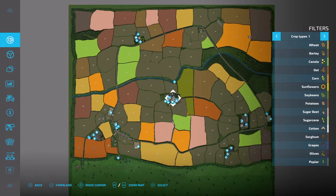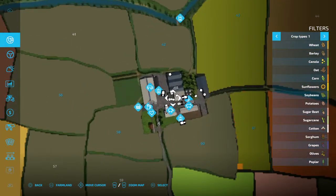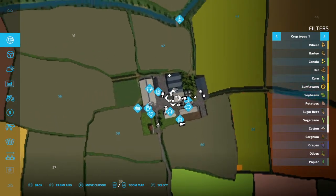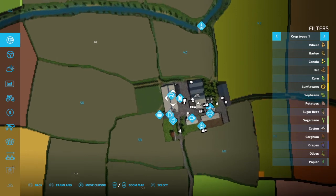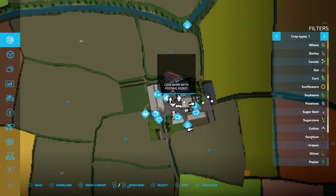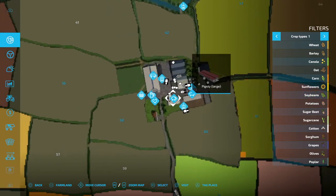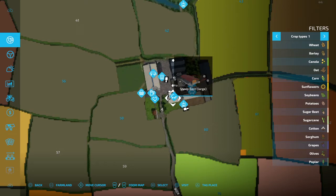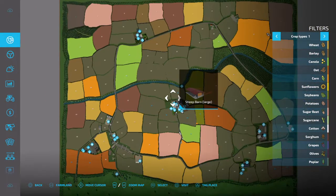Here we are on the map. We're going to concentrate on the pens and the barns. This is the main farm — we've got cows here, this is the cow barn with feeding robot, we've got the pig pen here — pig sty large — and we've got a sheep pen large as well. So we've got one of each here.